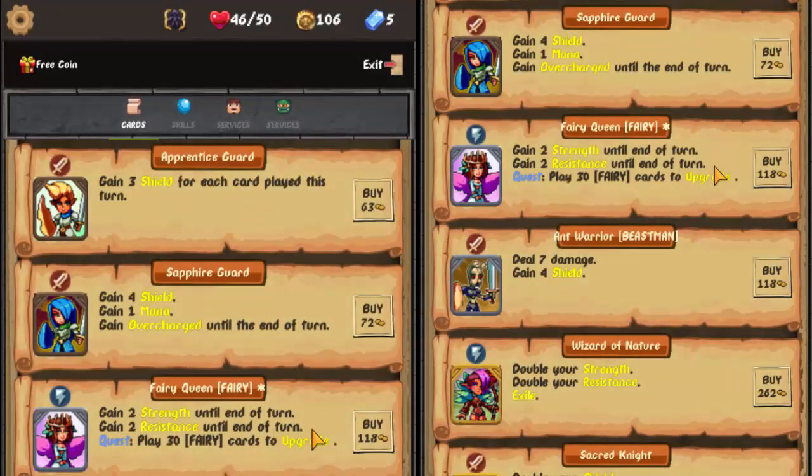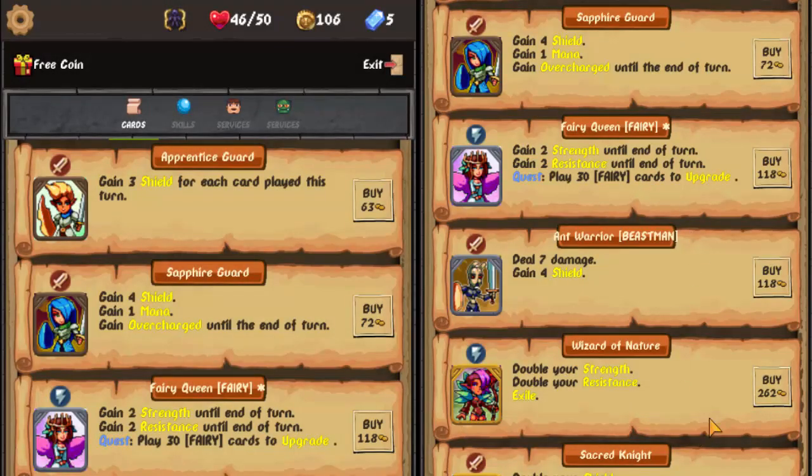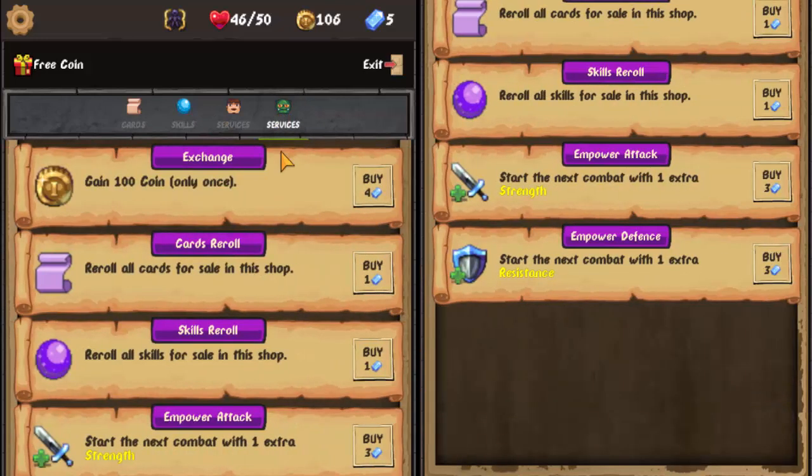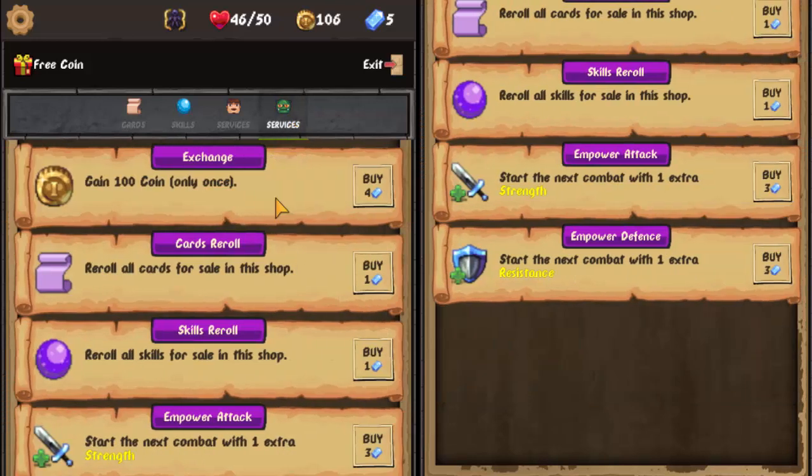Fairy queen — I don't know if it's good. One of the things that have changed is the extra service counter — over here you can gain 100 coin, once only. There's a card reroll — you can pay one gem to reroll the cards in the shop. I don't have money, so I probably don't want to reroll skills. We can't afford any of the skills anyway.